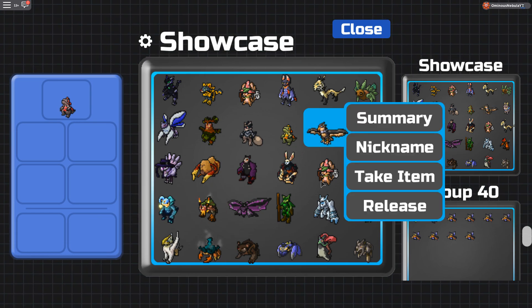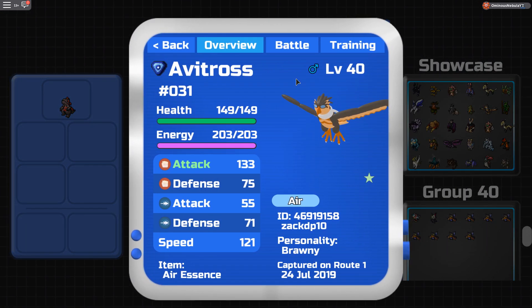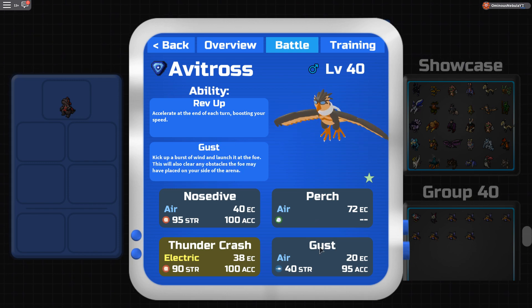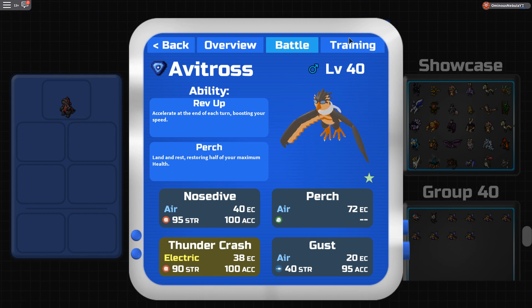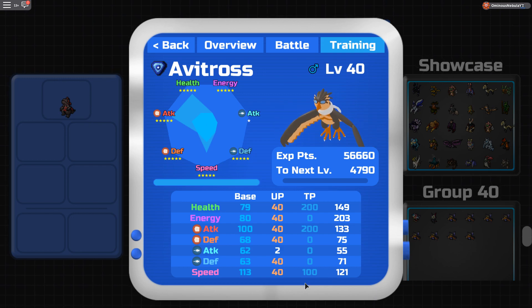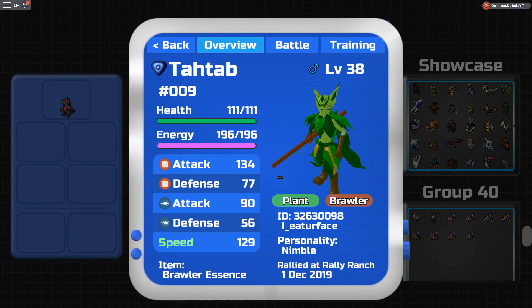Avtross: I run pure Body with the hidden ability and Air Essence — if you don't run that, your Avtross probably isn't that good. Moveset: Rev Up, Nose Dive, Purge, Thunder Crash, and Gust. I might go back to Sharpen instead of Purge since I barely see Terrafly anymore. TVs: I messed up on mine — it should be 100 Melee Defense, not 100 Speed. The correct spread is 100 Melee Defense, 200 Melee Attack, and 200 HP.